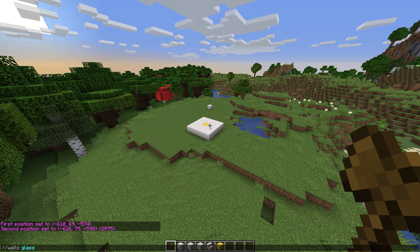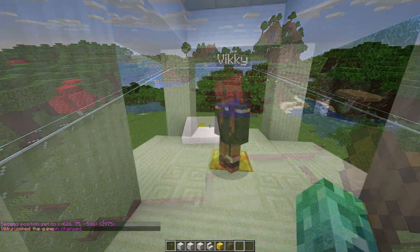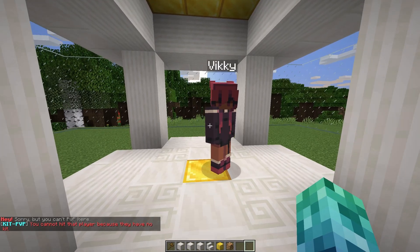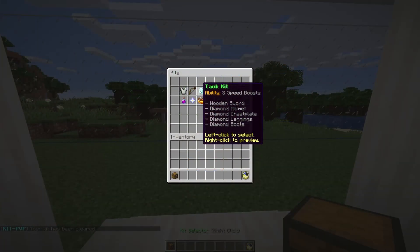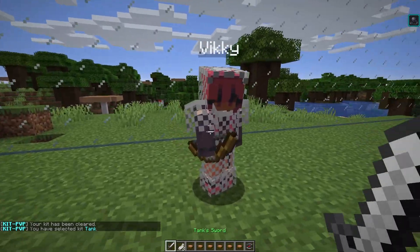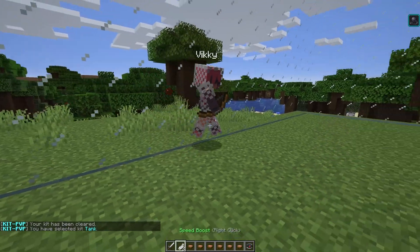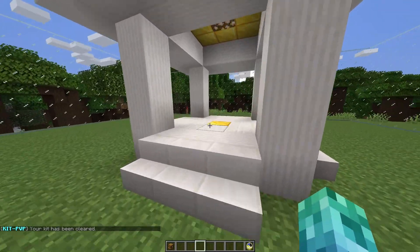Before we get to PvP-enabled or disabled zones, how does PvP work in arenas by default? Well, if a player tries to hit another player, they'll see an error message in chat saying they cannot hit another player as they don't have a kit. After both players have selected a kit and have one active, PvP can take place. If you define a PvP-disabled area using WorldEdit and WorldGuard, then they'll have to leave the area first, regardless.